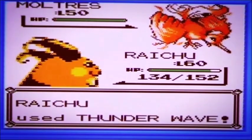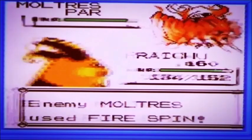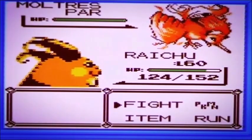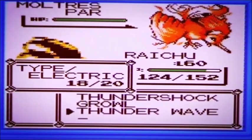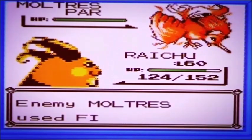When fighting Moltres, you want to Thunder Wave it, paralyze it - whatever you can do to paralyze it, make it go to sleep, poison it - do something that's gonna affect its movement. That's gonna affect your overall catch rate when you catch this sort of legendary bird Pokémon. I'm going for Growl so it loses its attack.